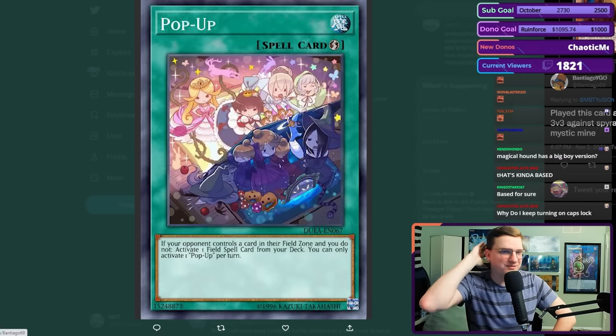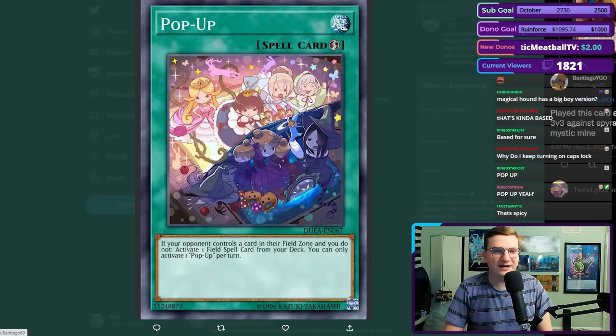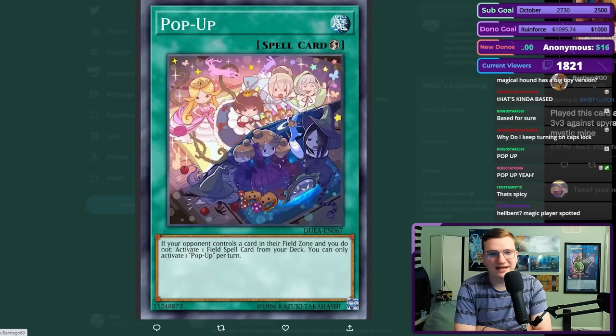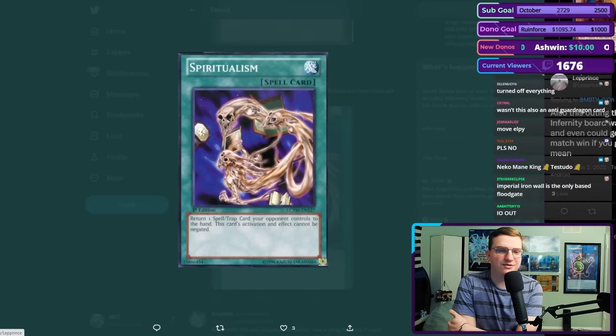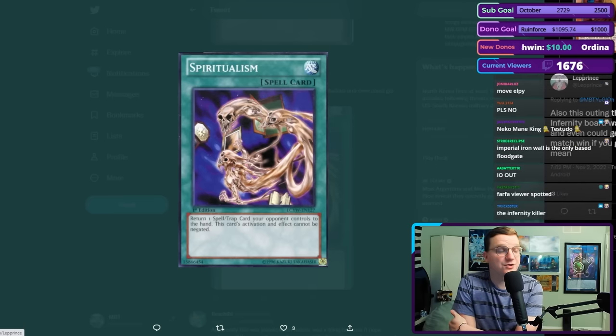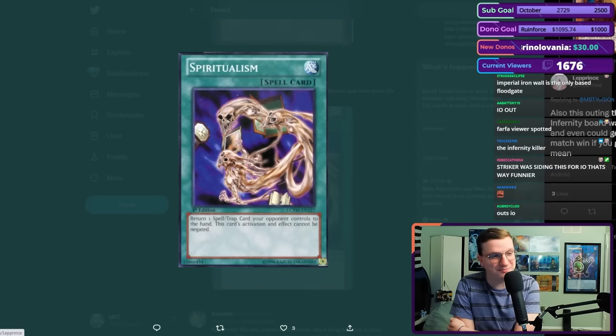Played this card at the Vegas 3v3 against Spiral to activate Mystic Mind. When decks that consistently play field spells come into vogue once again, oh my god, pop-up is crazy. Return one Spell/Trap card your opponent controls to the hand — this card's activation and effect cannot be negated. This card has been side-decked a couple of times. This can bounce an active Imperial Order.